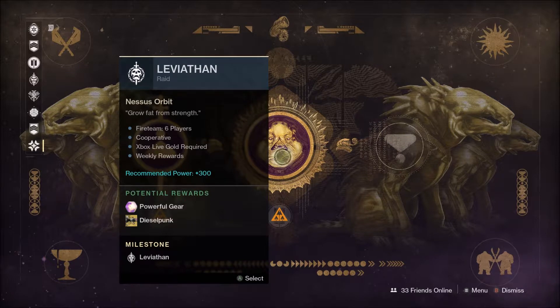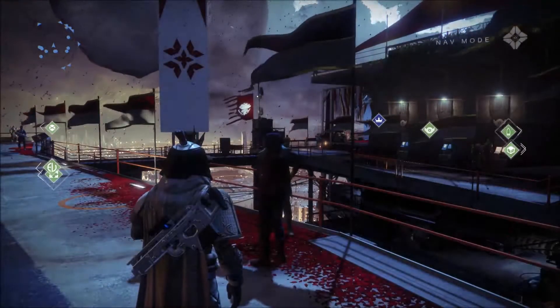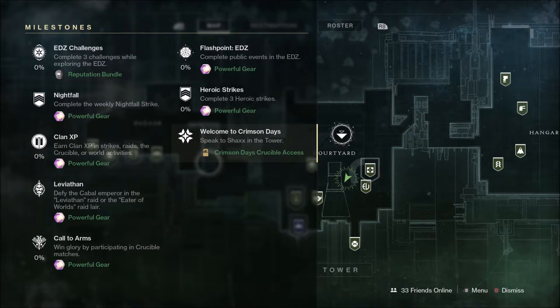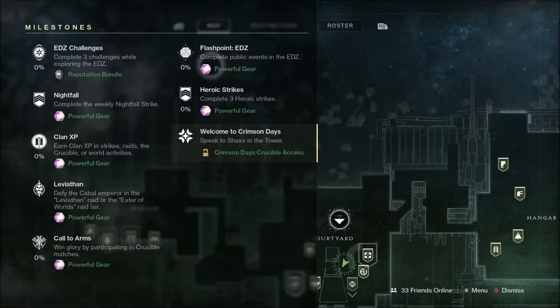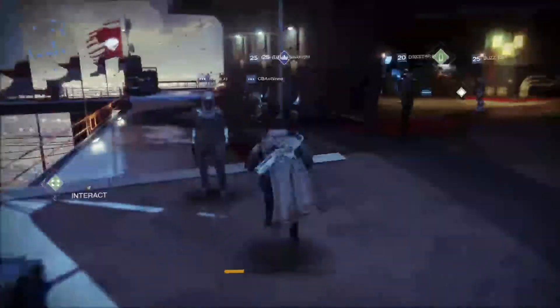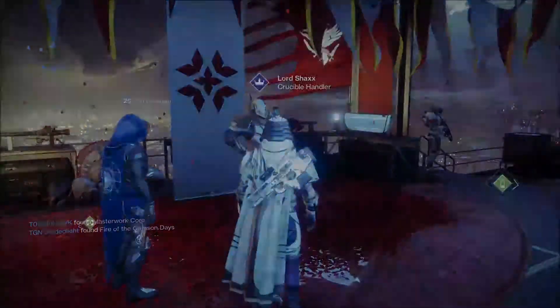The Crimson Days event rewards you for doing different activities. For example, you get the Dieselpunk exotic shader for the Warcliff Coil by doing certain tasks. You've also got to speak to Shaxx in the tower, complete three heroic strikes, and your Flashpoint this week is on the EDZ - which means Xur will be on the EDZ, and the Cayde treasure maps will also be there. The Leviathan raid and Call to Arms are all available too. Make sure you get them completed, because Crimson Days rewards you for each event, and once you've got a reward it's checked off the list.